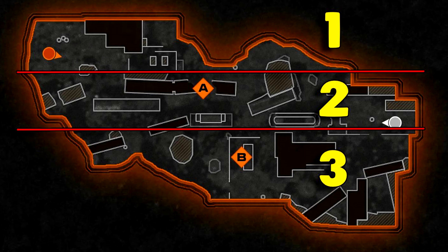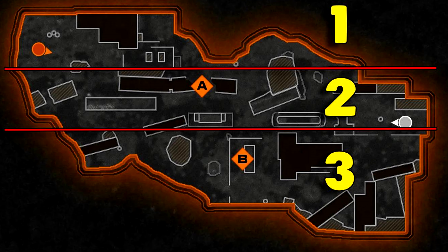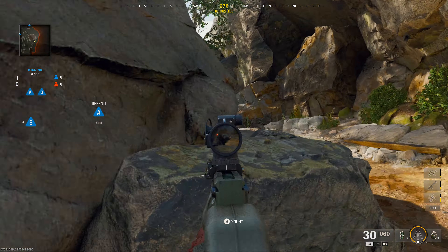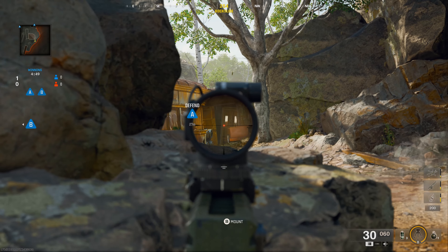Starting out, each map usually has 3 lanes to it, so I will be breaking down Lines of Sight for each lane on offense and defense. For defense, on the right lane, you can run up to this rock that offers some cover and a line of sight of the A-bomb site along with the train car where most teams push from.